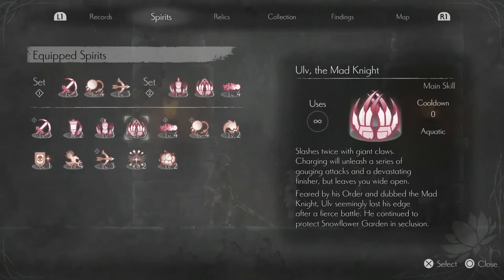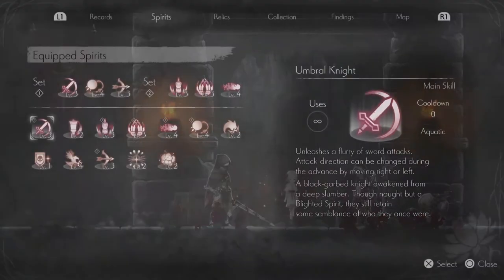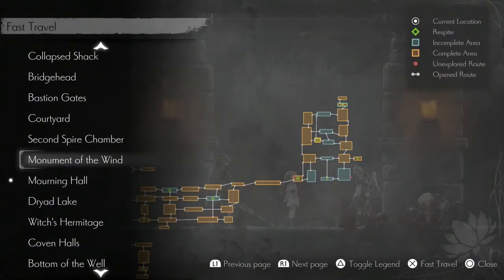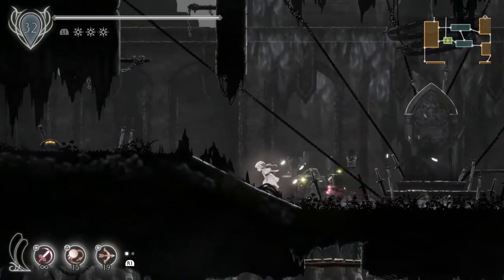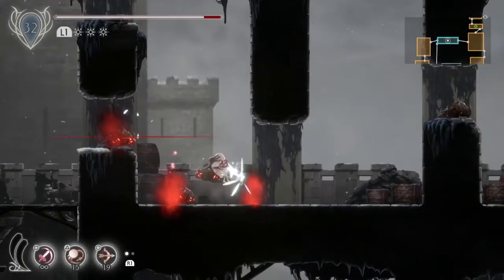I'm getting my spirits back to where they were. I've put Off next to Silver because Off is a movement spirit — it makes you get a bit further, same with Silver. We've just walked to the Monument of the Wind. After signing Off to a quick menu slot next to Silver, we come up from the save point.